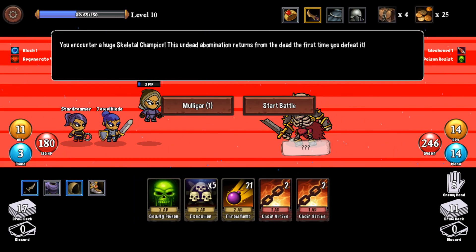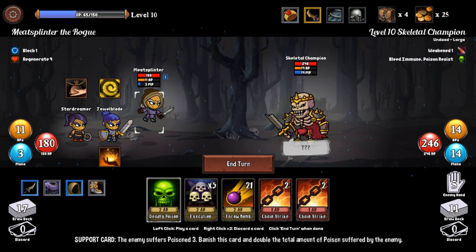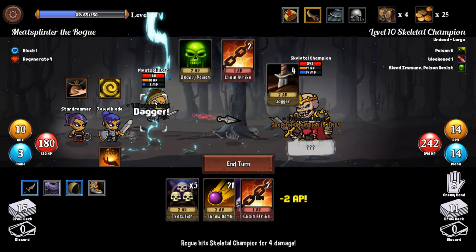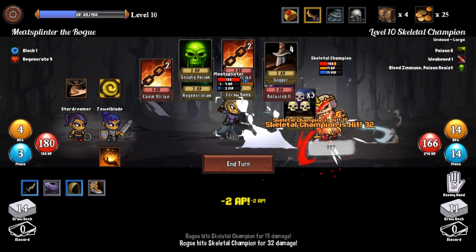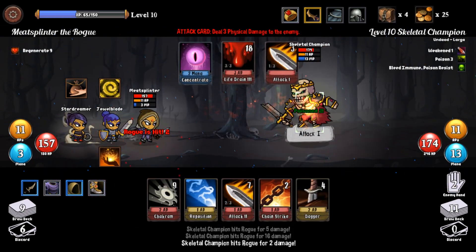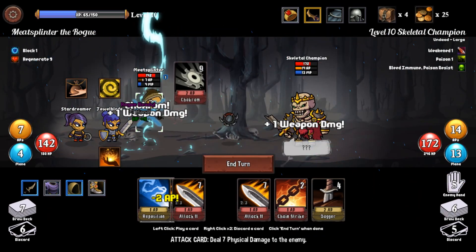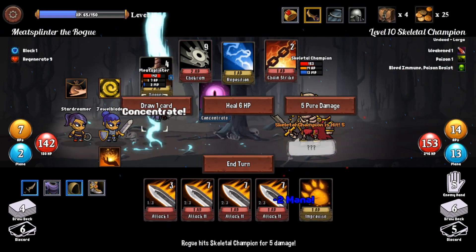Can I rescue this? The undead abomination returns from the dead the first time you defeat it. I like that start. Poison — that probably won't work on undead, but might as well try. The other guys next to it might work though. Looks like I did something. Every damage it takes — execution ability is super amazing. The poison is working! He's taking some damage every time he plays a card. Whenever poison is cast on you it really sucks.